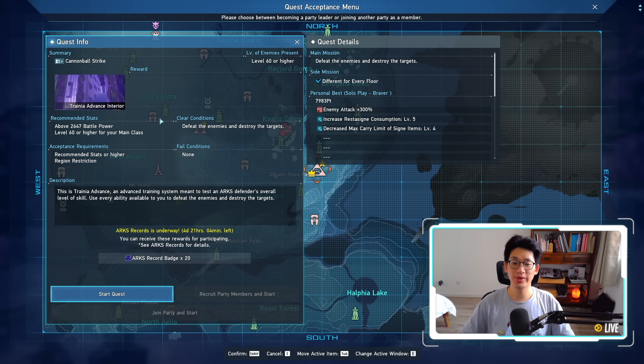Next up is Cannonball Strike. Don't forget to do Cannonball Strike in a party at least once. A lot of people have confirmed that you just need to participate in order to get bronze, so it doesn't even matter about the score. Just go in with random people — you can go into Cannonball Strike in a party of two, three, or four people. That way you get your ARC record badges 20. If you really want to go for silver, I recommend going in as a full party, as it will make your life a lot easier to get those higher scores. To reiterate: your personal solo score does not count — it has to be done in a party.